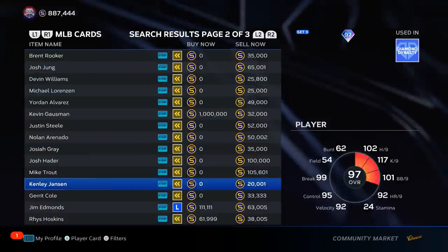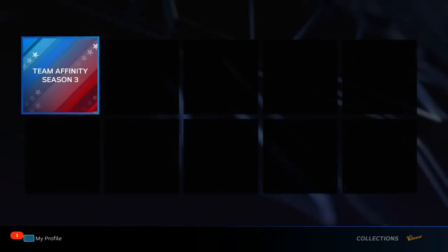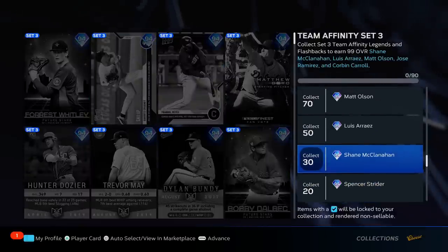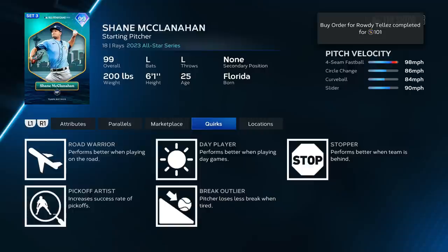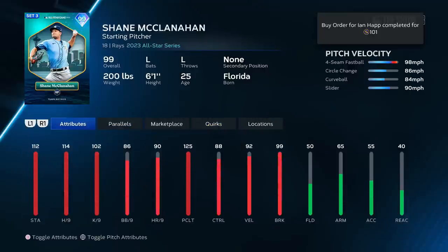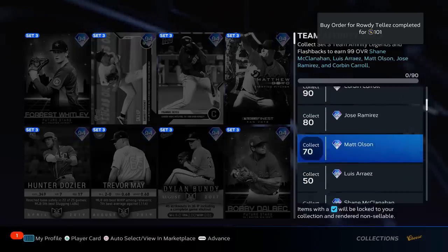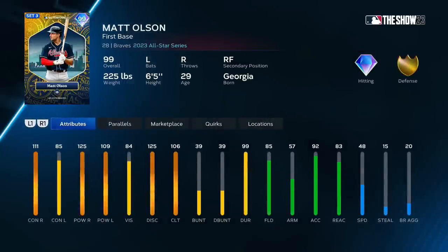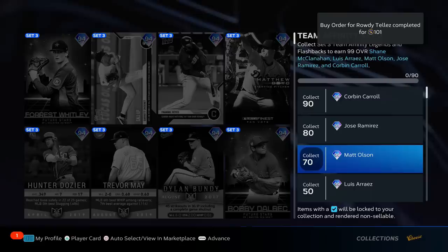The 97s — I'm not really going to rank them all unless you have questions below. There are definitely some usable 97s and captain cards. For collection rewards and 99 overalls: Shea McClanahan goes in D tier — awful pitch mix, walks per nine not great, control not great, velo not great. Luis Arraez bottom of C tier — not my favorite. Matt Olsen can't hit lefties, low vision, 57 arm strength in right field — top of C tier.